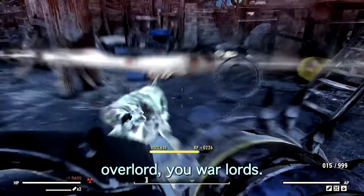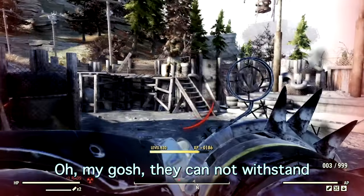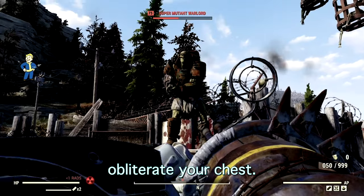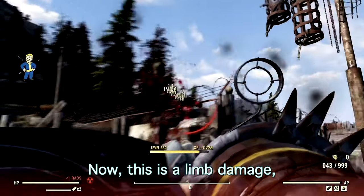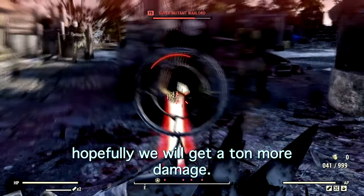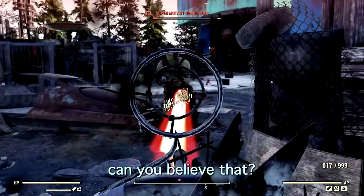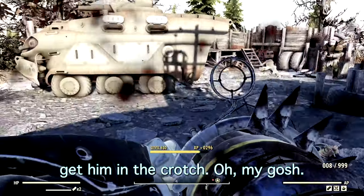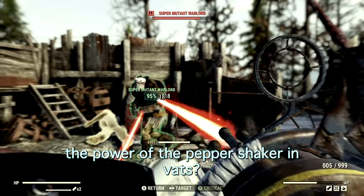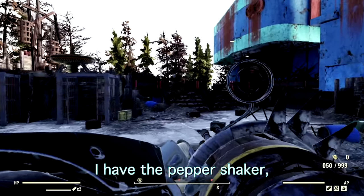We're going to obliterate this guy's face — super easy and fast. Goodbye you stupid overlords. Got a hound — goodbye you stupid hound. You can always feel the power of the Pepper Shaker. Got to reload — sorry about that. Now we're going to obliterate his chest. This weapon has limb damage, so if we aim at their limbs we get a ton more damage. They're all dying left and right.